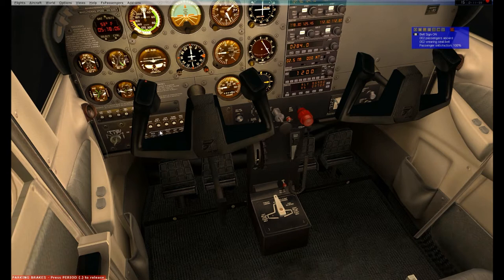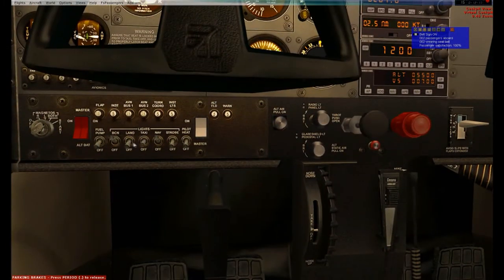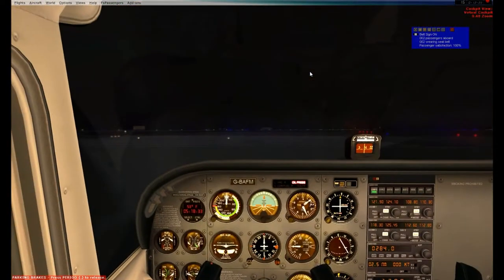Elevator trim set for takeoff. Flaps, we're going to do about 10 degrees. Flight controls are free and correct. Radios and avionics are set. Taxi lights coming off, landing lights and strobe lights coming on. Pitot heat not needed because weather is perfectly clear. Transponder is on squawking 1,200. Request takeoff clearance is my next step.